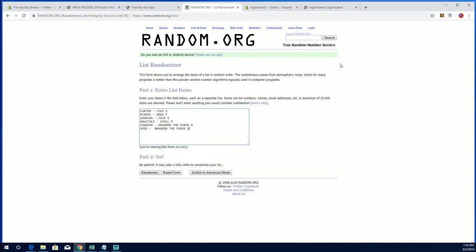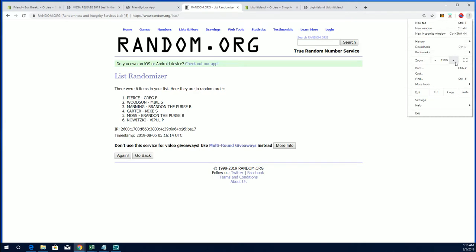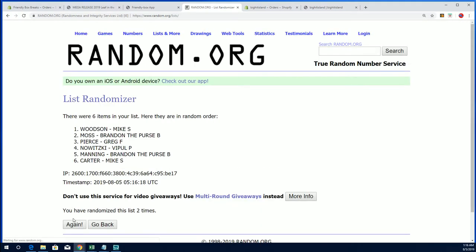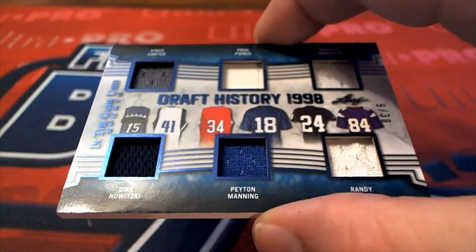Let's see what this one looks like. 6 and 7 — there we go, Greg F, my goodness! Greg F, you are the victor! Nice one there, sir.